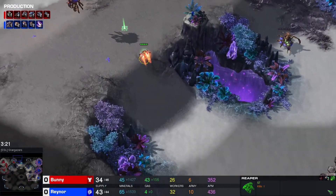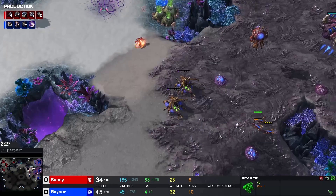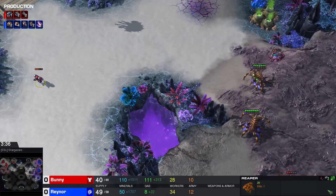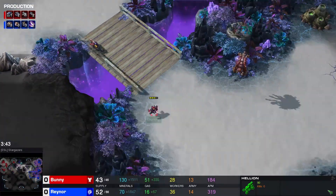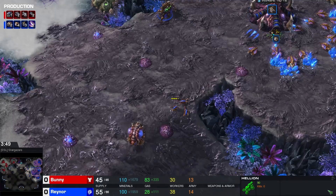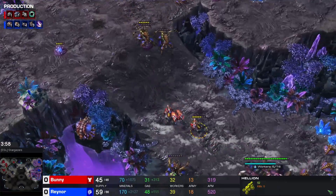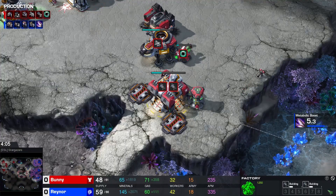A queen comes over to shoo the reaper — that reaper knows it's not going to destroy the hatchery, that's just Bunny being a little bit annoying. There's a double queen at the front now, nothing too major. Bunny throws a grenade at the queens and nothing major happens. You can see Bunny in the top left corner already taking a third Command Center, which he is going to put at that little semi-pocket base. A couple of hellions join the reaper — again just going around, trying to stop some creep and get a little bit of damage done. Bunny losing one hellion there.